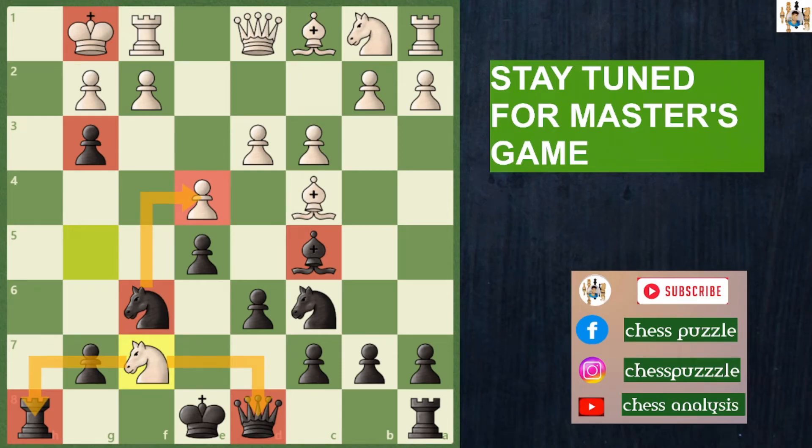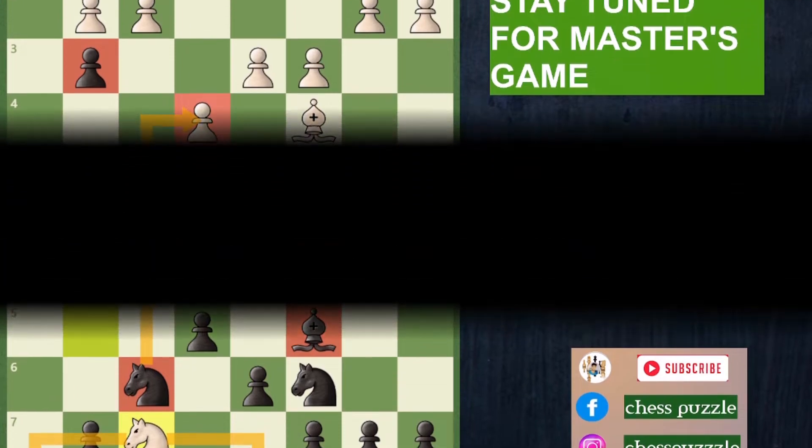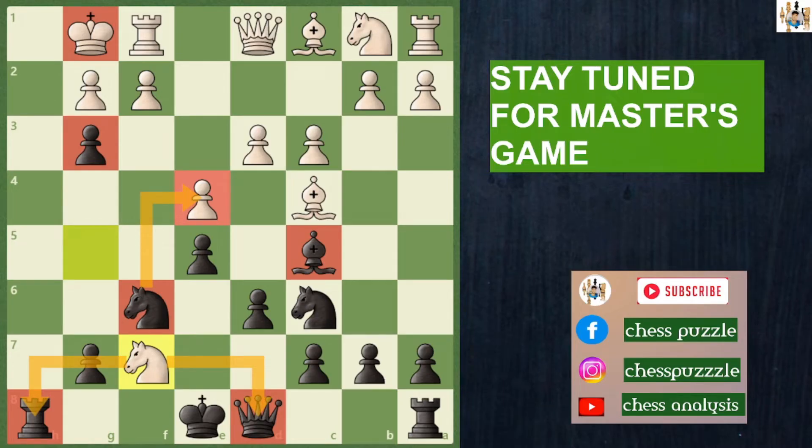Hello everyone, welcome to another exciting opening trap that you can play with black and crush your opponent rated 2400 below on chess.com or Lichess. I defeated my opponent rated 2300 plus on Lichess with the same trap and I have played this line 1000 times. I am inspired by German chess master Adolf Anderssen who used to trick his opponents in just 16 or 17 moves. We also have a very brilliant game at the end of this video, so stay tuned.